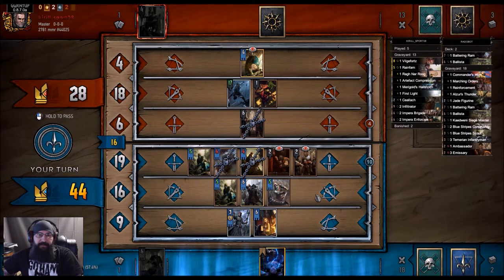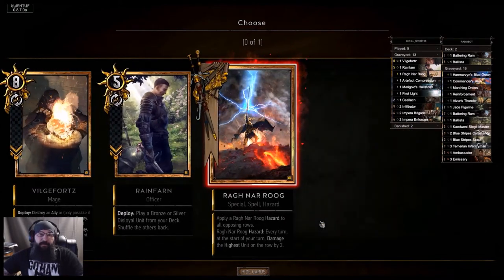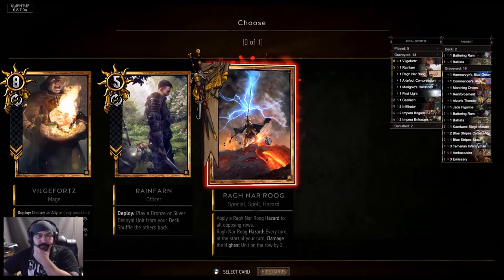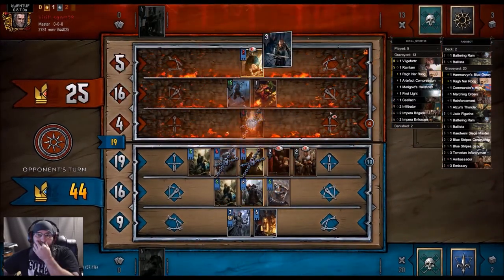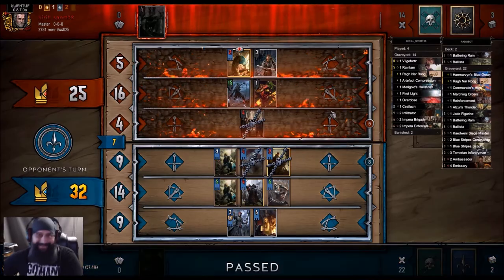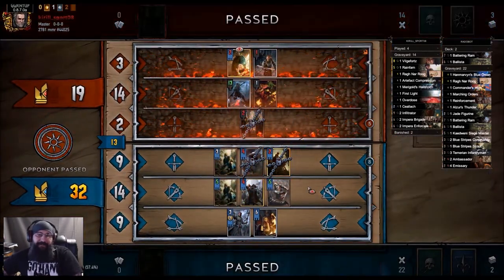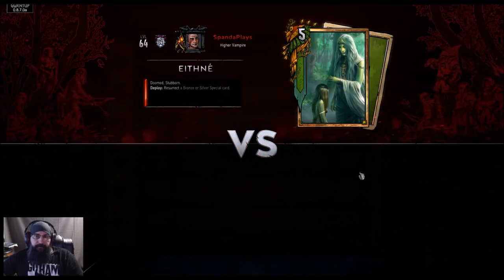So his last card — how many silvers has he played? Artifact compression, Marigolds, K-lock. Oh we could have played Ragnarog the whole time — do we play it still? Yeah, why not. Oh he cleared it. We still got him though. I thought it was just a blue unit or a guy. Wow, awesome. I'm a fan. There will be no negotiation. Checkmate.